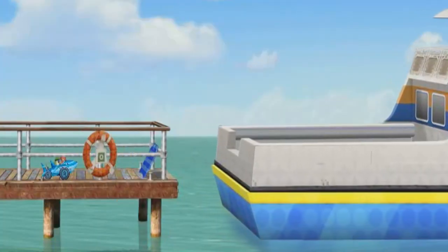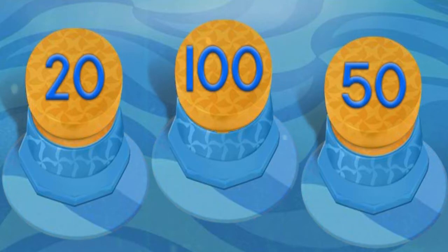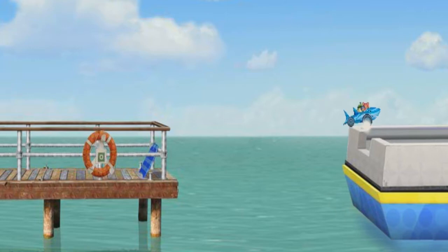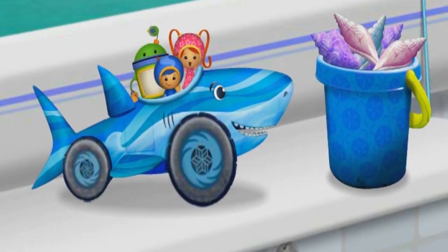But look — the ferry boat is leaving! We need to give Shark Car the biggest boost possible! The numbers on these buttons are 20, 100, 50. Use your mouse to click on the button with the largest number! 100! Great — you found the largest number! 100! Thanks for helping us get Shark Car back to Jose! Look how many shells we collected!